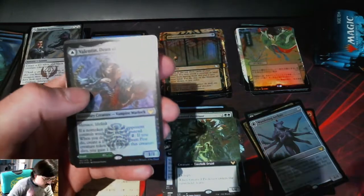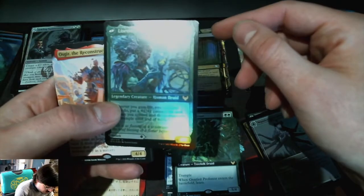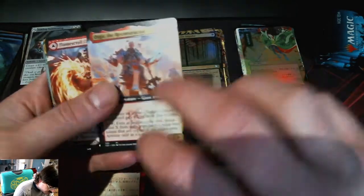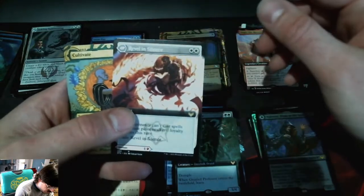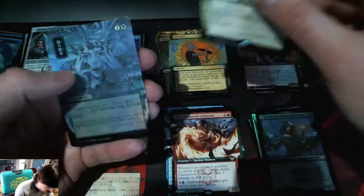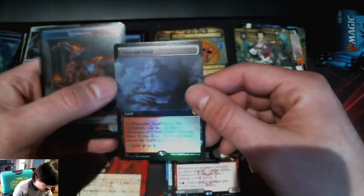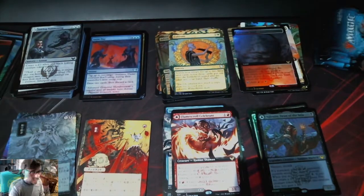Dean of the Vain, Dean of the Root. Whisker the Reconstructor — very cool. Flamestroll, Celebrate, Reveal in Silence. Cultivate — nice. Rare, I'm not sure. Oh, he's lost in his mind. Full Art Snarl — Extended Art Snarl rather. Alright, next pack.